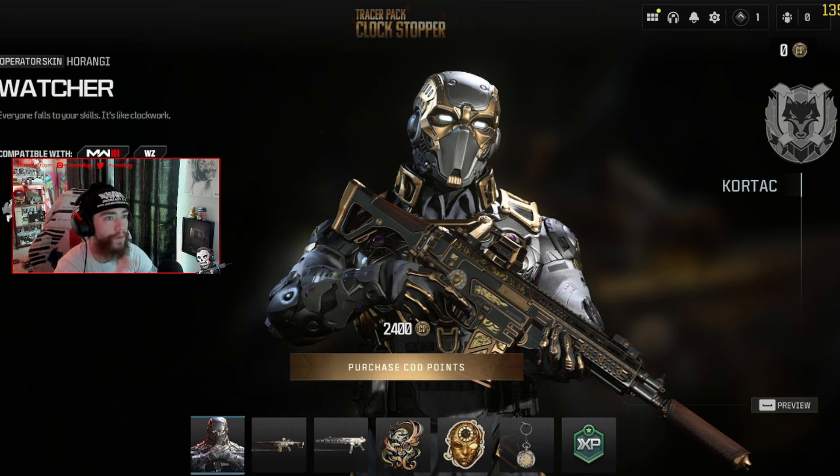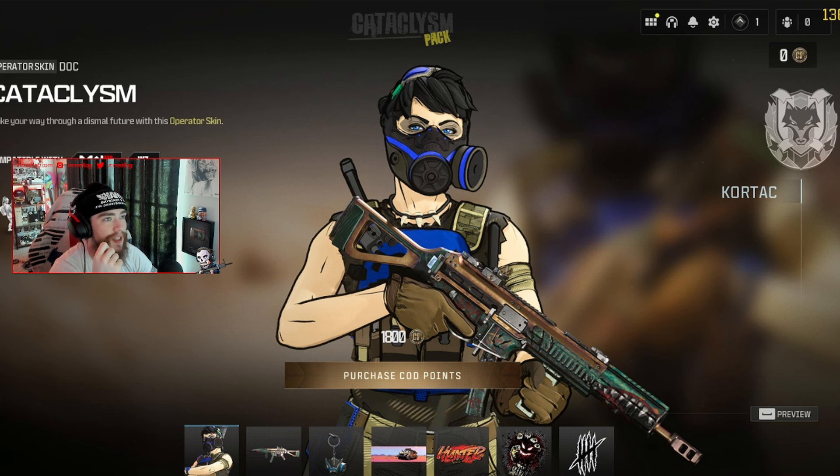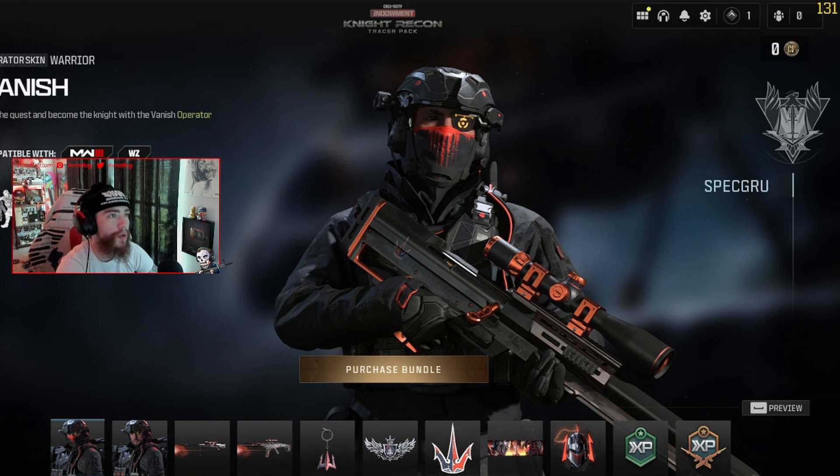We actually saw this one in the blog post — it's the Cataclysm skin for Duck. It's kind of like a Borderlands-style pack. It's not actually Borderlands, but the skin looks cell-shaded like it's out of Borderlands. I don't think the blueprint is cell-shaded though — we'll just have to see what it looks like in game.